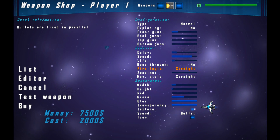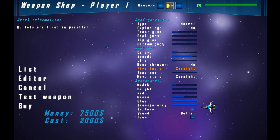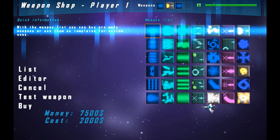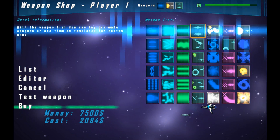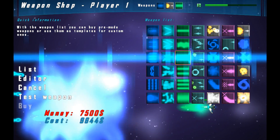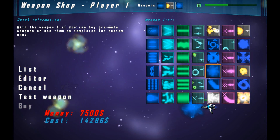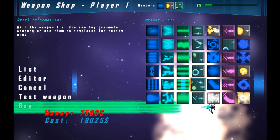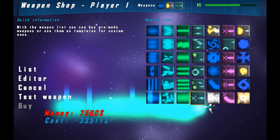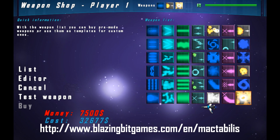With this editor, you can create the gun you want to use and all kinds of crazy and weird weapons. Here's a glimpse of what's possible to create with the formula. Check the website for more information.